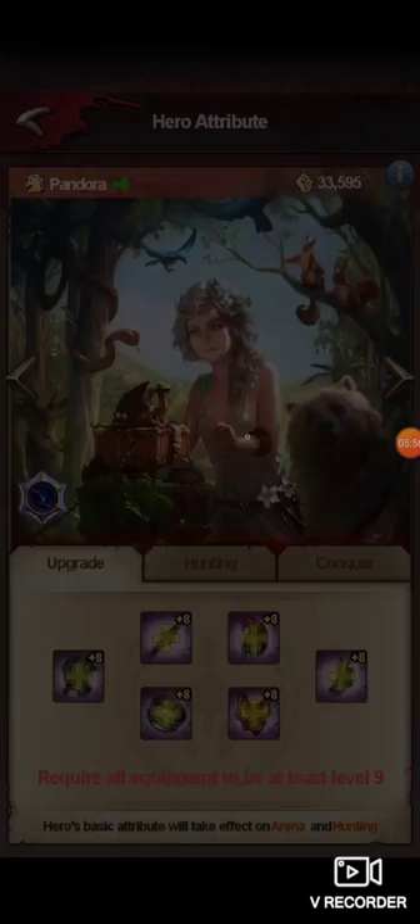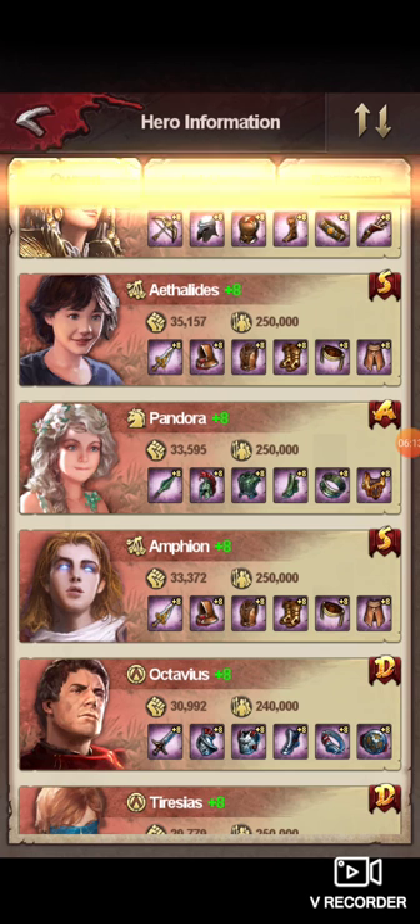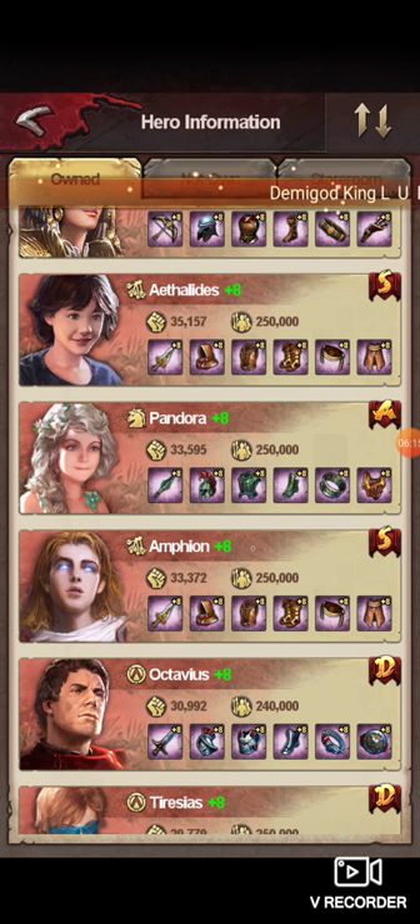You've got Pandora and Amphion — both boost the entire party's damage. Pandora actually gives some damage reduction as well. In certain situations you might want to use those after you have all your heroes trained out to max damage 550. But you're going to find yourself not using them as much late game, because they do so low damage themselves that it's actually better not to run them.